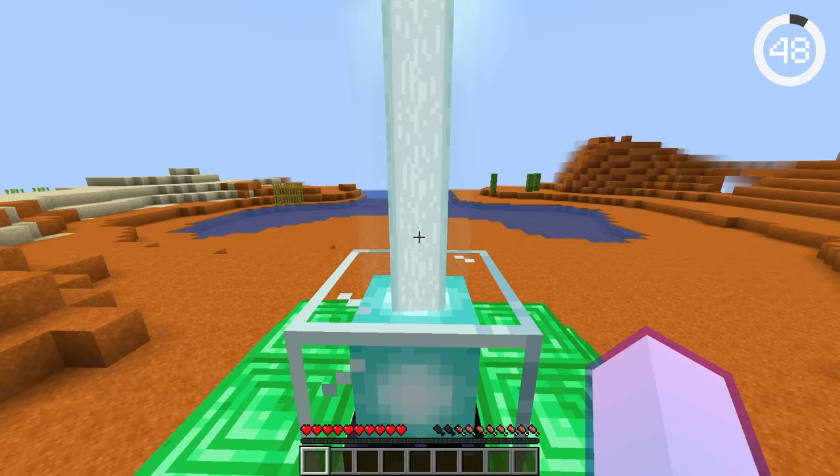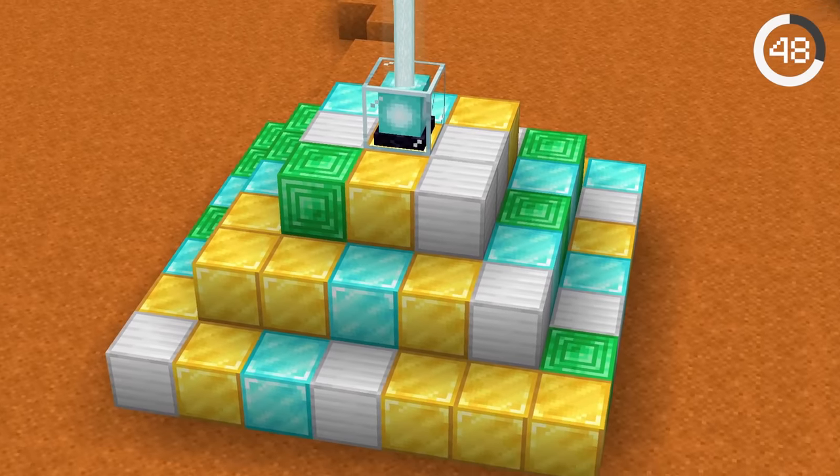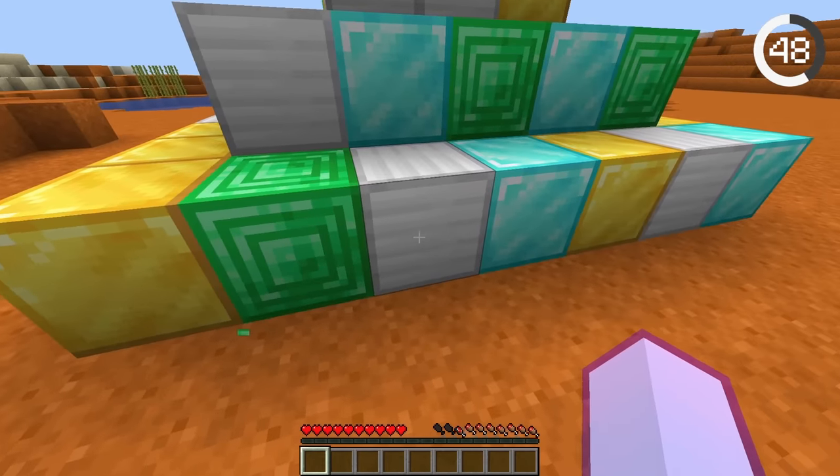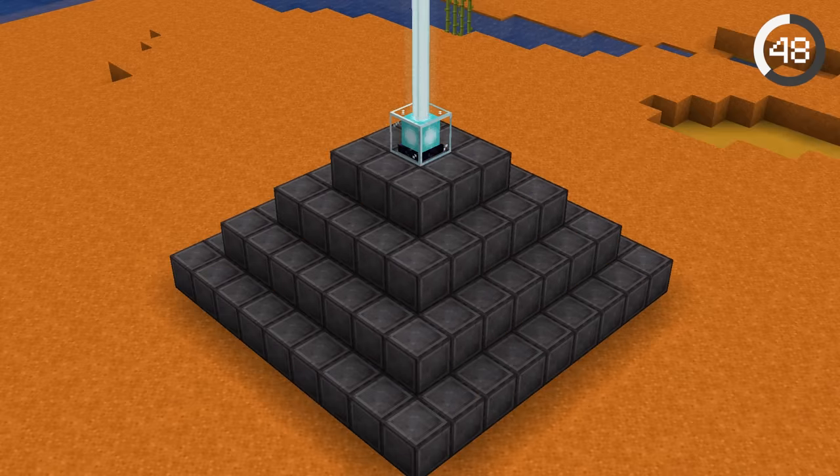Beacon pyramids can be made out of any mineral blocks, whether it be gold, iron, or diamonds, and the combinations can also be mixed so the pyramid is made up of different ores. This way, you can fake a netherite beacon by just coating the outer layer.